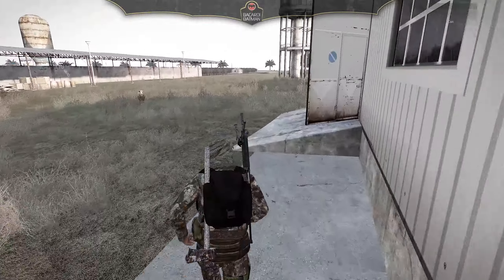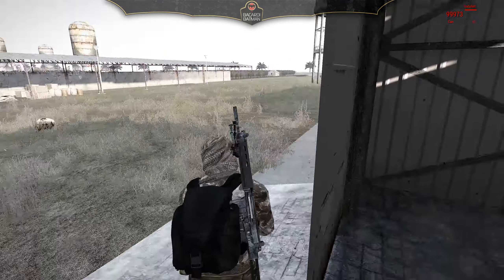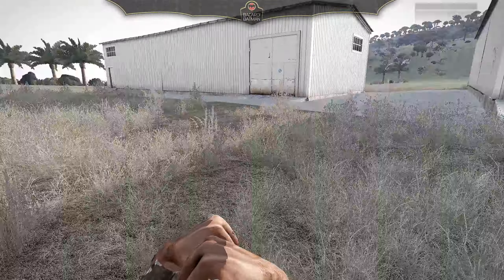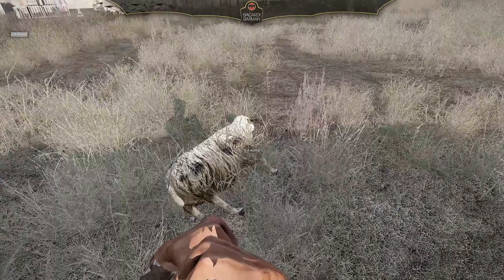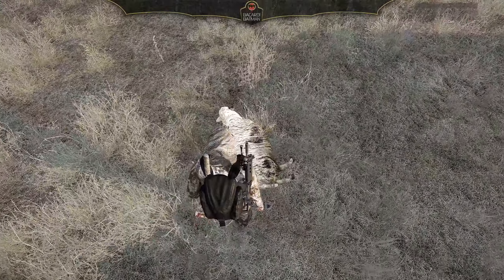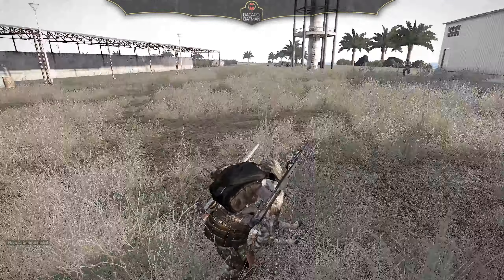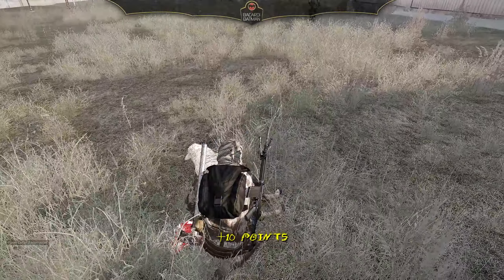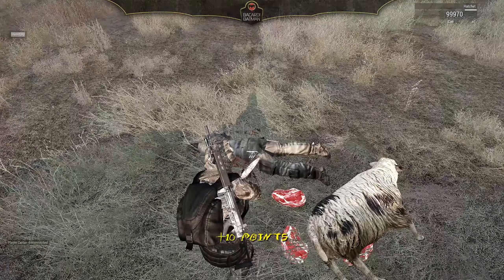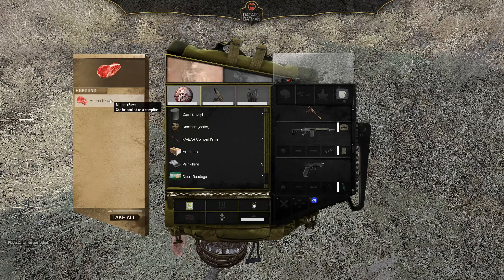Now we're going into a little bit of gameplay to show a few things. There's a sheep — we're going to kill it and gut it. It's a cheap, easy way of getting points, and food to heal yourself, because you heal with food in this game rather than medical items. There you go — 10 points for gutting it. Just use the scroll wheel over the carcass, hide the item, and pick up the loot from your interim inventory.